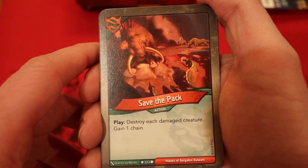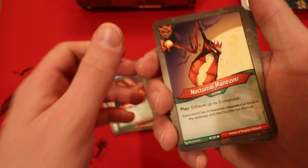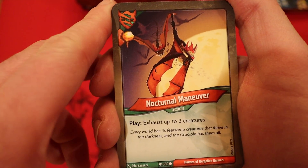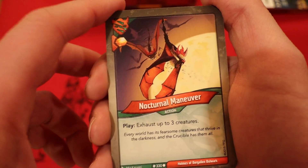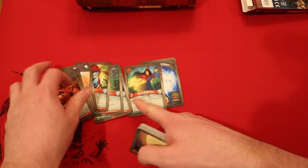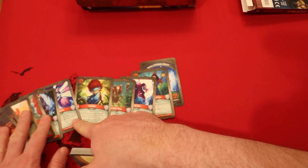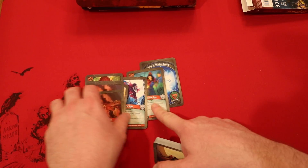Save the Pack — you destroy each damaged creature, gain a chain. Two Save the Packs and a Nocturnal Maneuver — one Amber, you exhaust up to three creatures. I like having a little bit of control with these sweet creatures, especially this Witch of the Eye with the Mushroom Man and Helicor. There's a lot of cards here that we're able to abuse.